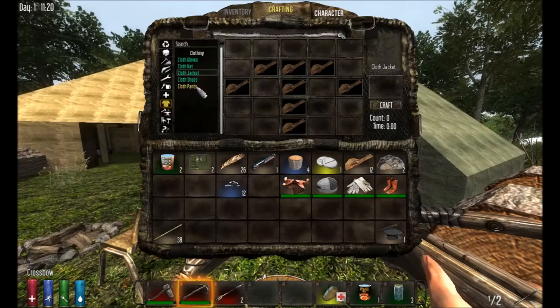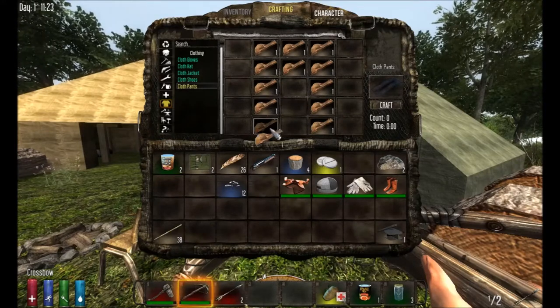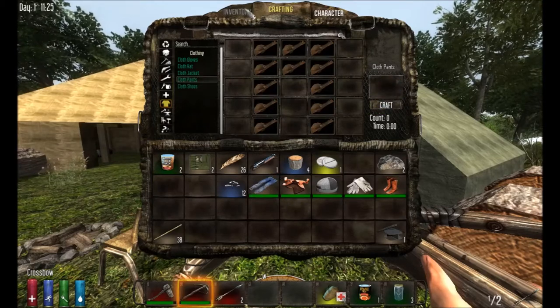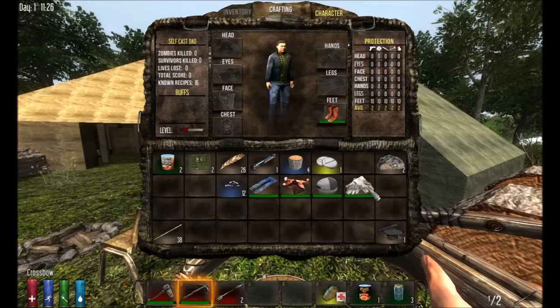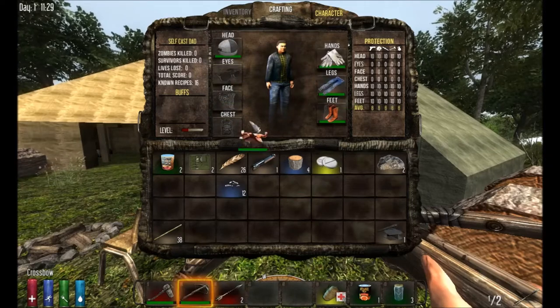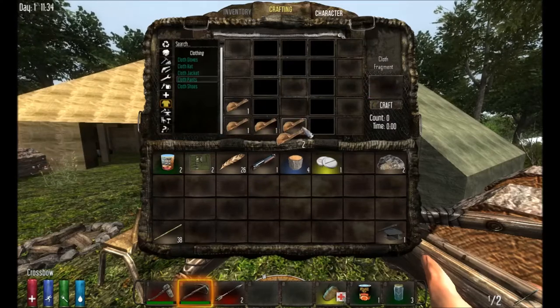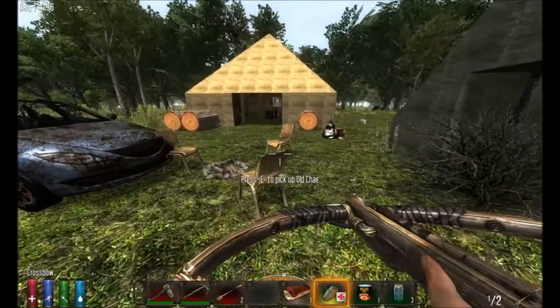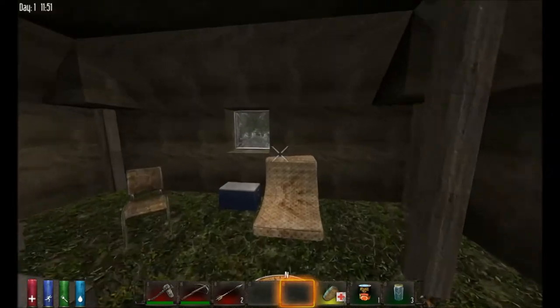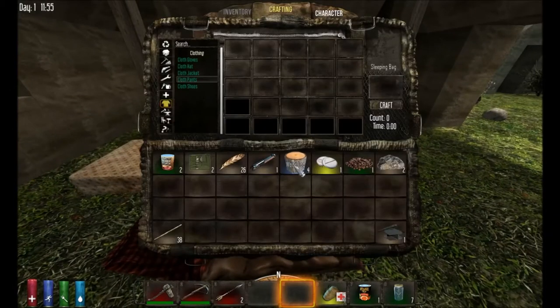A full set of cloth clothing is a good idea because you want to be as protected as possible in the zombie apocalypse. Pants take the most cloth, so if you're short on materials, skip those and make the cheaper items first. Click the character tab and equip everything in the right slots — you'll see defense scores appear. You'll also have about 12 extra cotton left over, which we'll use to make a bed roll: lay a layer across the bottom with one piece for a pillow. Place the bed roll in your safe house to set it as your home and spawn point.